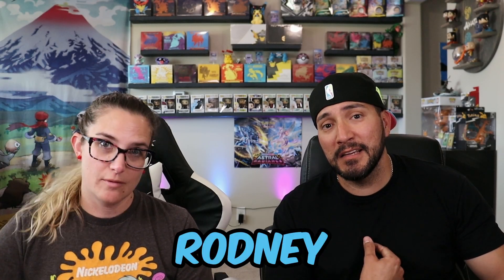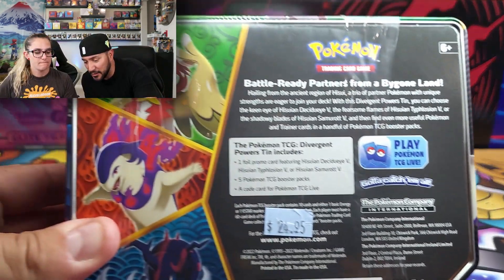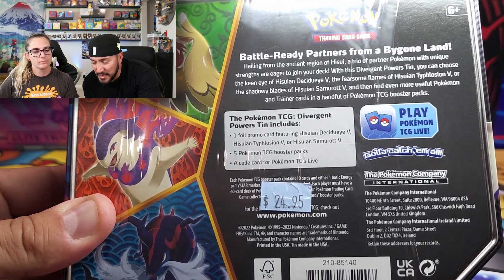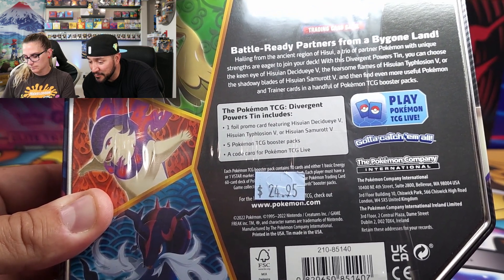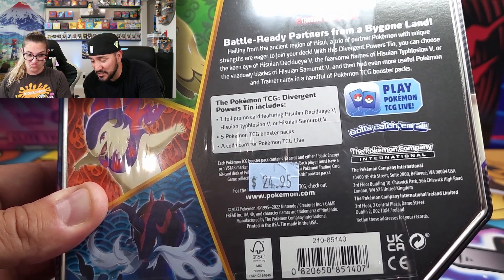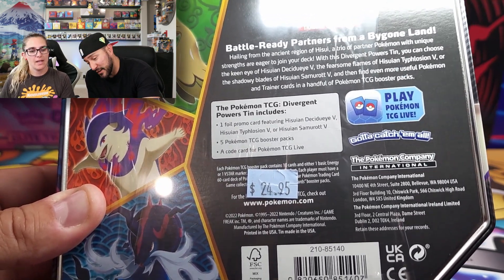Hey guys, what's up - Cheney and Rodney, Roche Pokedex here. Today we got some of the Divergent Powers tins - the Hisuian starters: Decidueye, Typhlosion, and Samurott. Each tin comes with one of the three starters as a hollow foil V. I'm not sure if it's the exact same attacks as the ones in Astral Radiance, but it comes with five TCG booster packs and a code card for TCG Live. They MSRP at $24.99.